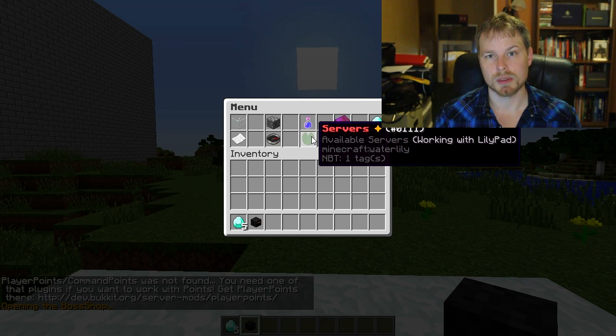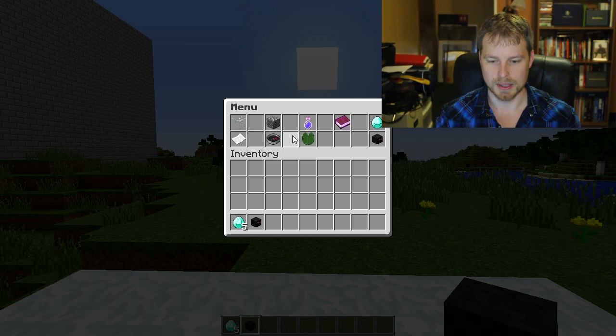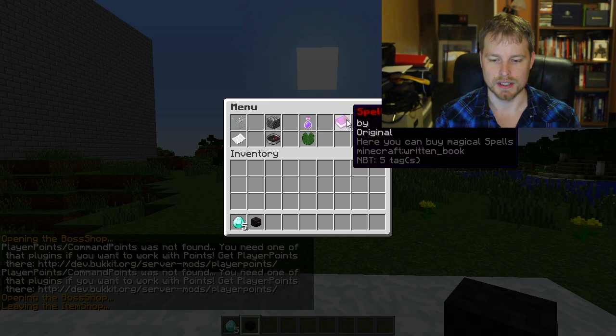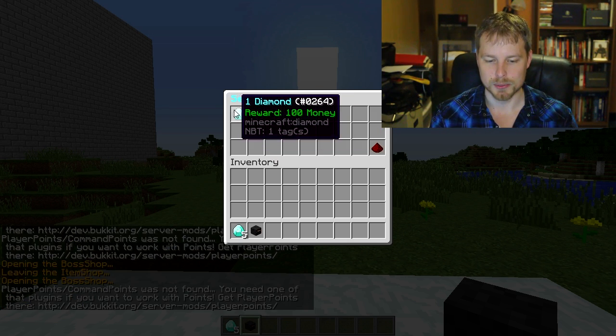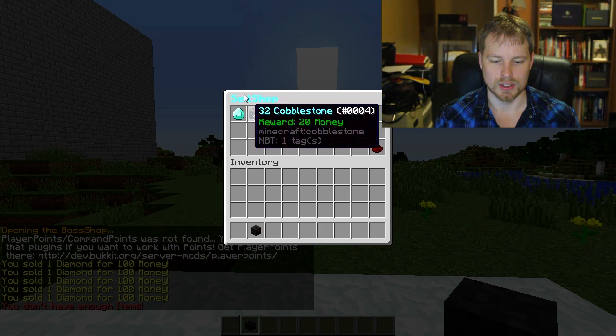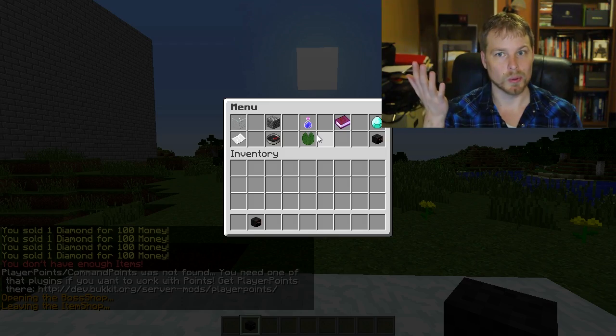There's no back icon in the servers menu, which is something we'll fix. The plugin works with LilyPad as well as BungeeCord depending on how you set those up. There's also your warps, spells, potions — and you can sell items, which is really cool. You can sell all your diamonds back quickly and easily.